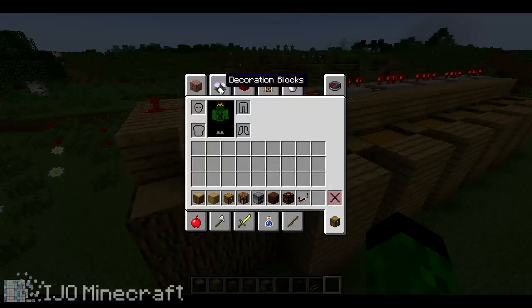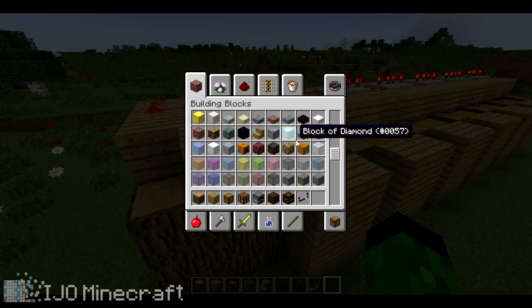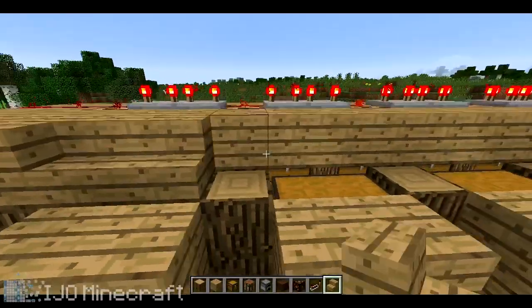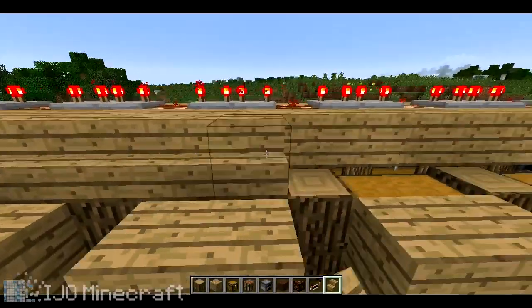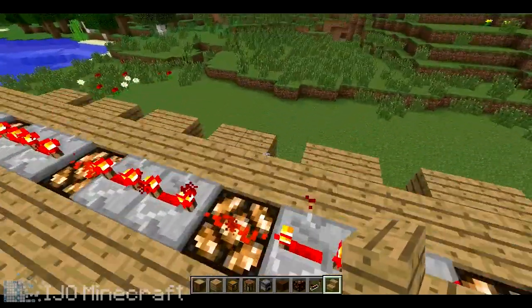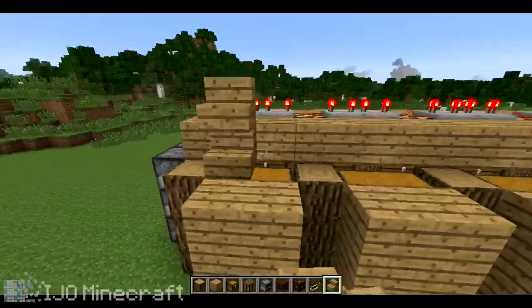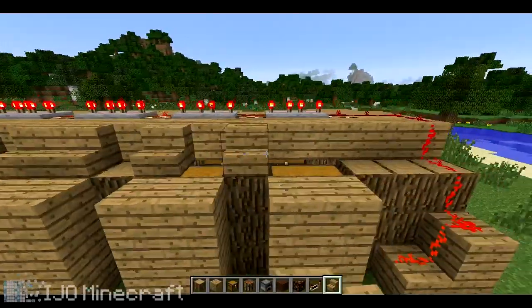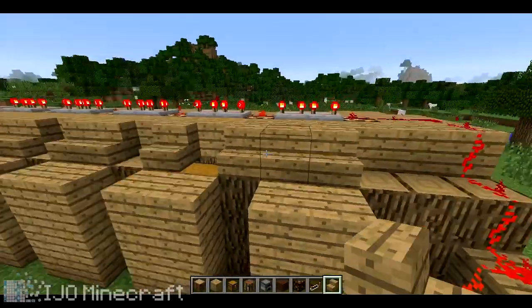Next you're going to want to get some stairs. Put them on just like regular stairs, not upside down, so you can actually open the chest and it still looks like part of the roof. Looks good — no one's going to see it from the outside unless you're on a multiplayer server.